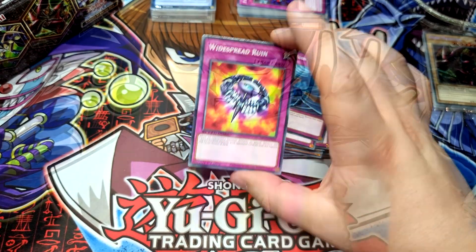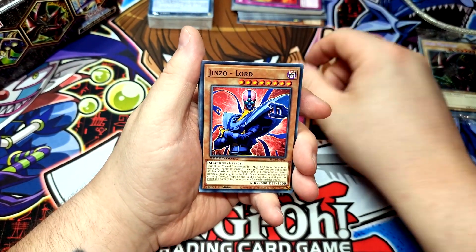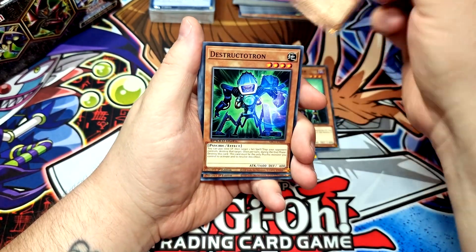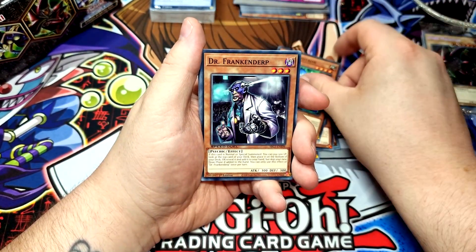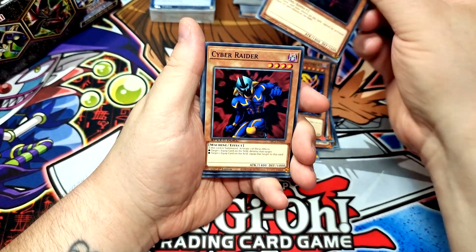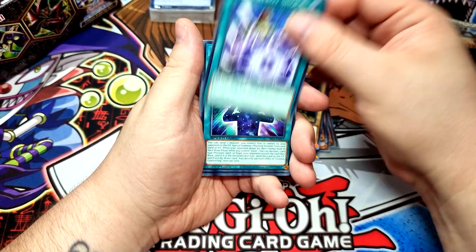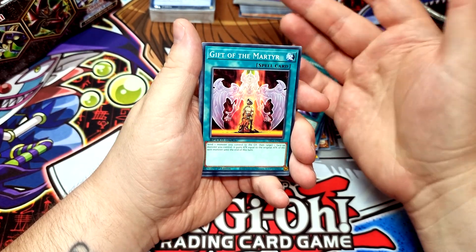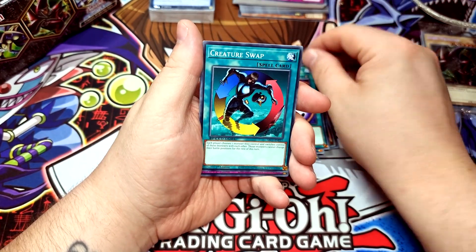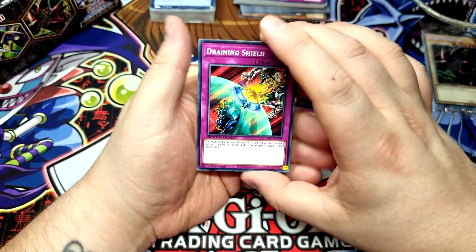Next up it's Esper Roba — the classic Jinzo starting us off, Jinzo Lord, Jinzo Returner, Reflect Bounder, Destructotron, Dr. Frankenderp, The Fiend Mega Cyber, Spell Canceler, Cyber Raider, Golgoyle, Cyber Energy Shock, Cosmos Channeling, Gift of the Martyr, Amplifier, Foolish Burial, Cosmic Cyclone, Creature Swap, Psychic Shockwave, Mind Crush, and Draining Shield.